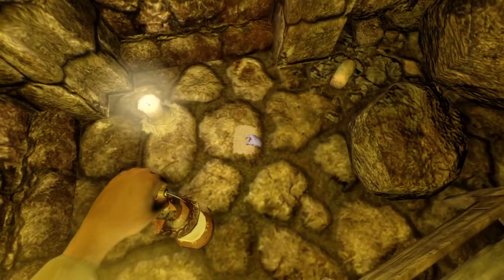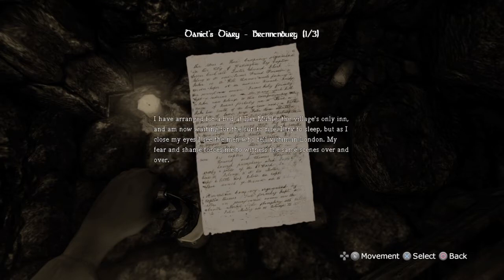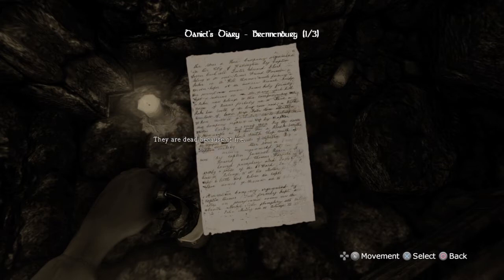It's a good game, I just don't think it makes sense to me personally. The second of August 1839: I have arrived at the village of Olstadt. It's a haven in the midst of a vast forest and the last stop before my final destination - Castle Brennenberg. It's late in the evening and the outrider, who has been with the coach since Bremen, advised me to wait until morning. I've arranged for a bed at Der Mühle. I try to sleep, but as I close my eyes I see the men who fell victim in London. My fear and shame forces me to witness the same scenes over and over. They are dead because of me.